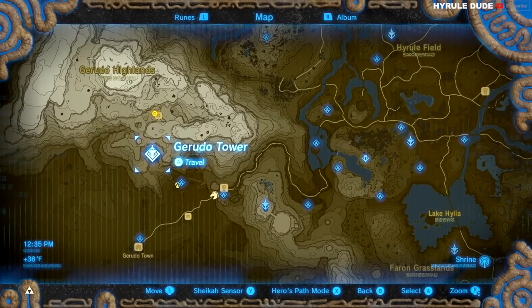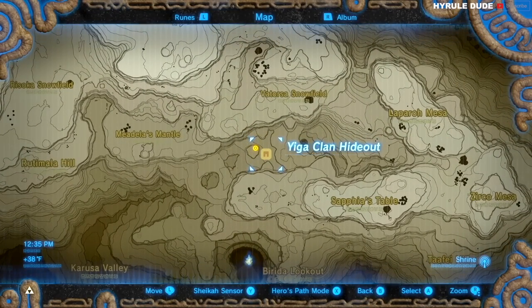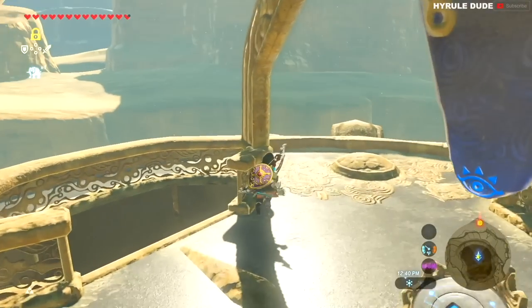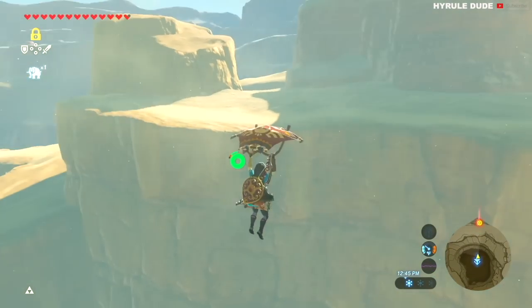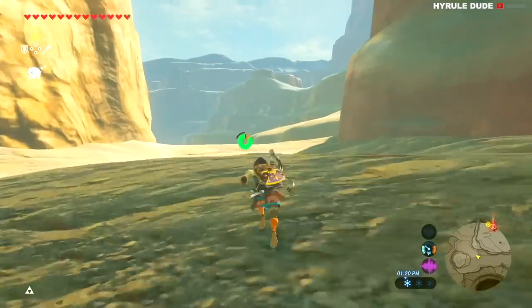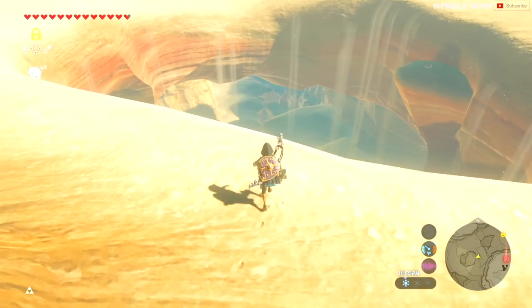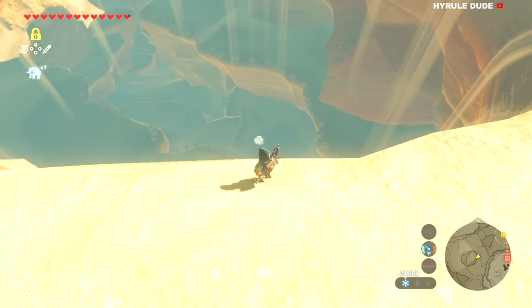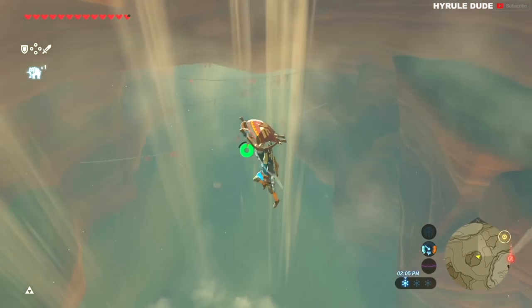The quickest way to get to the hideout is to transport to the Gerudo Tower and from there paraglide north closer towards the hideout. Fast forward this journey and eventually you're going to see a big hole and an entire level underneath you. Go ahead and paraglide down into this location — here you're going to find the entrance of the Yiga Clan, and this is where everything begins.